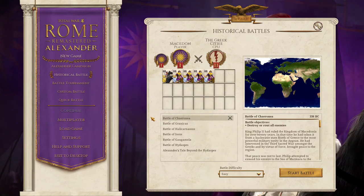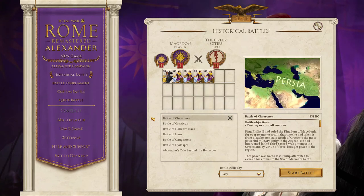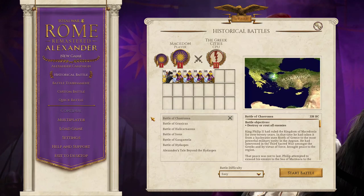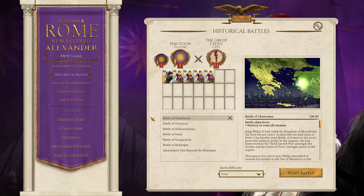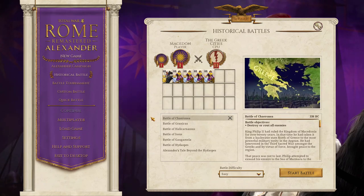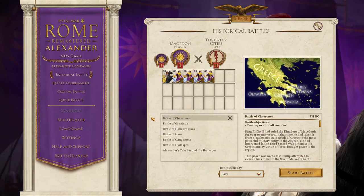In the centuries before the birth of Christ, the citizens of the Greek city-states and those of Persia were uneasy neighbors. By the end of the 6th century BC, many of the Greek trading settlements in Asia Minor had fallen under Persian dominion. Two Persian military expeditions were beaten back by only the narrowest of margins at Marathon, at sea near Salamis, and at Plataea the following year. With the unifying threat posed by the Persians thus weakened, the victorious coalition of Greek cities dissolved into vicious infighting.